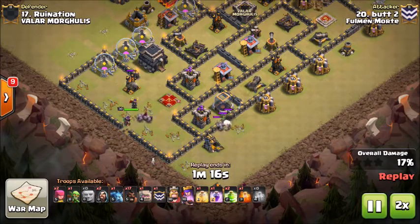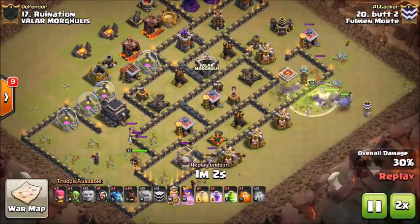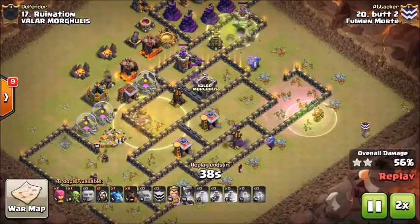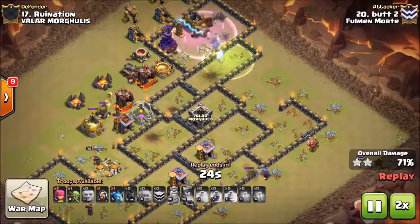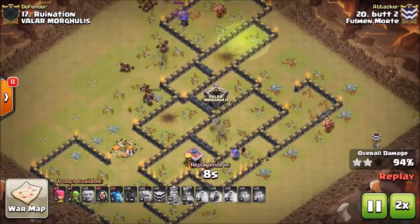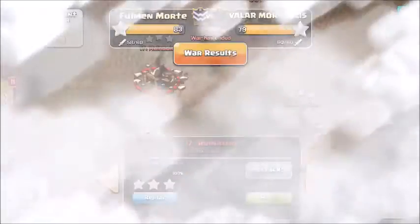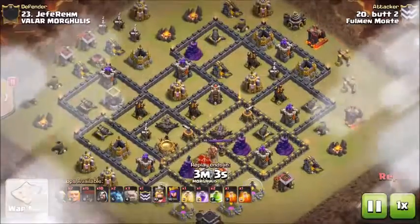Gets those troops through that wall, then comes in on the bottom side after taking out the queen. Has his bowlers take out the enemy barb king, gets the clan castle out, gets a poison down for them, then starts trailing in hogs. Since most of the point defense and splash damage is on the top side, he has a jump once the barb king and bowlers get to the top side, and the hogs just meet up with them. Solid split attack on this base — well scouted for him to notice he could take out that enemy archer queen, then use his barb king and golem on the bottom side to clear the splash damage and pick up the remaining towers with hogs.